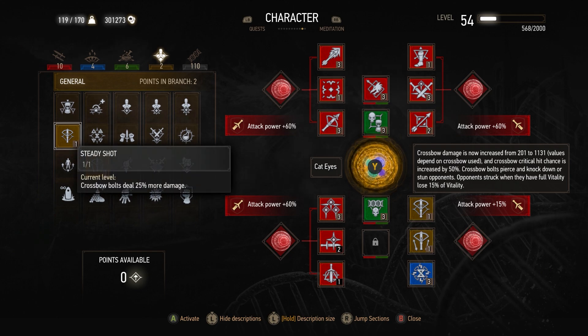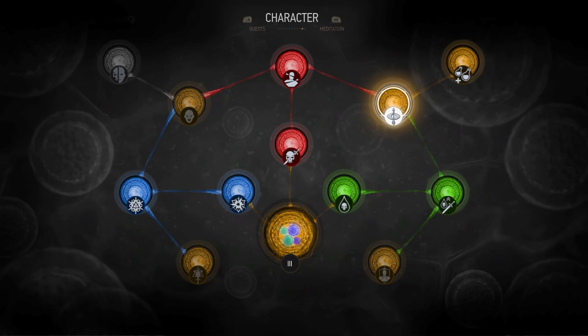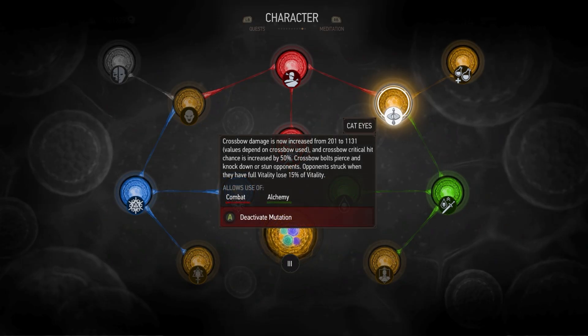In the general skill line, Steady Shot increases crossbow damage by 25%, and Trick Shot means you don't have to reload as much since you get one extra bolt. For the mutation, Cat Eyes is the option here — it's basically the only way this build works. Crossbow damage is increased from 201 to 1131 based on your attack power value, and crossbow critical hit chance is increased by 50%. Combined with the 60% from the skill, you're never really not going to crit. Crossbow bolts will also pierce, knock down, and stun enemies, dealing more damage to full-health targets.